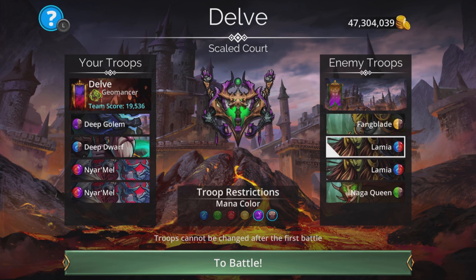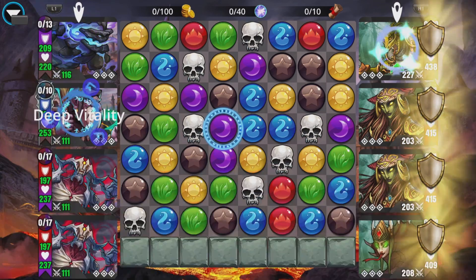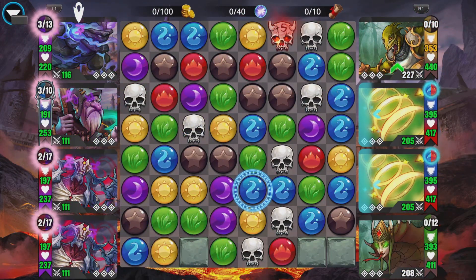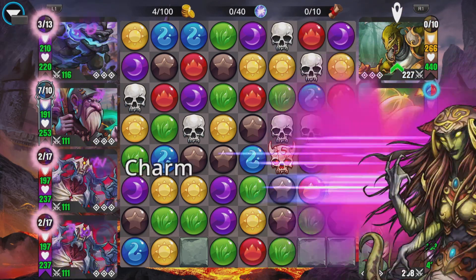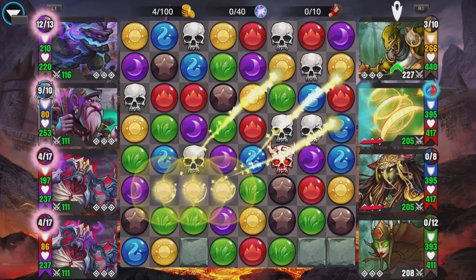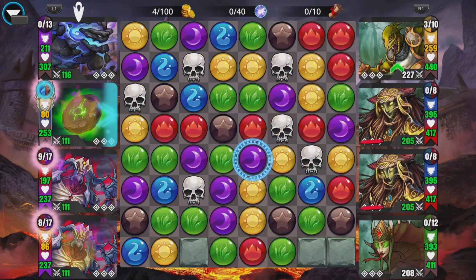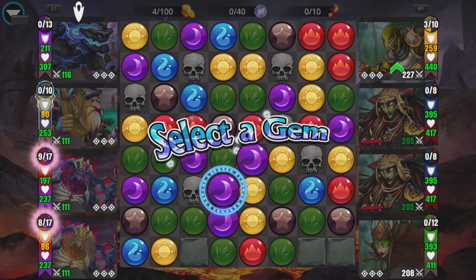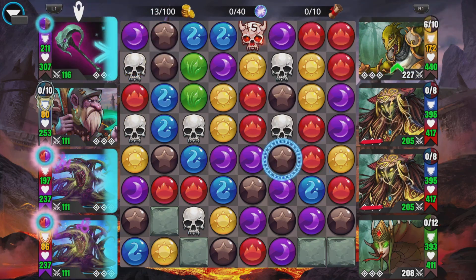So we'll cast Lamia — the first Lamia maybe — which is going to do splash damage to those three. We are going to receive some initial damage because these two troops do start with full mana, so nothing you can really do about that. But again I don't want any unnecessary skull damage. We want to get our barrier going as quick as we can, so we'll collect some brown. This is a good chance to get a few barriers. Got a nice transform here. Always best to get an extra turn if you can. Again, do not want to take unnecessary skull hits.